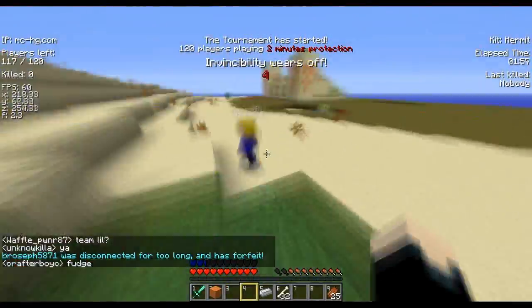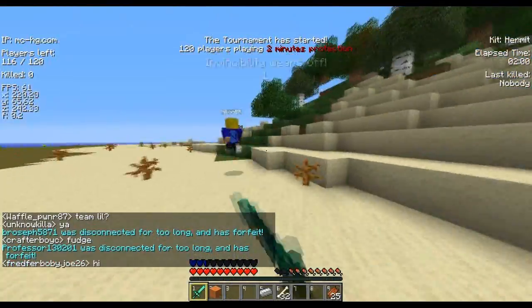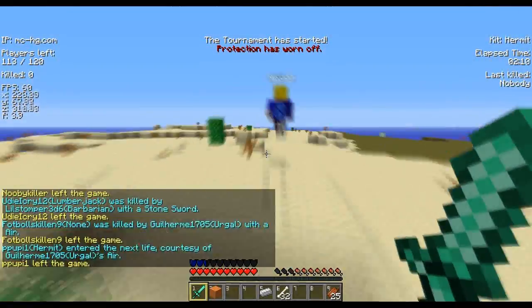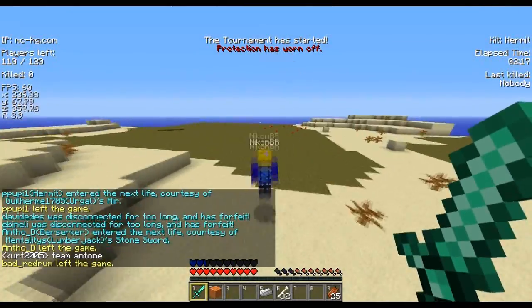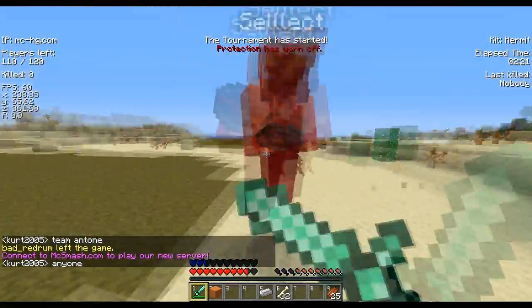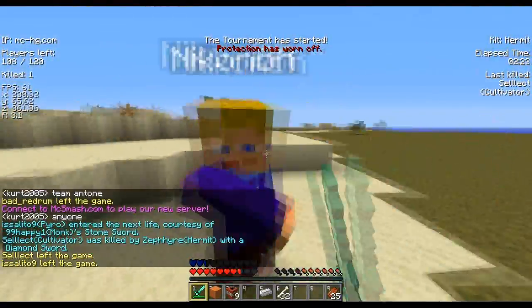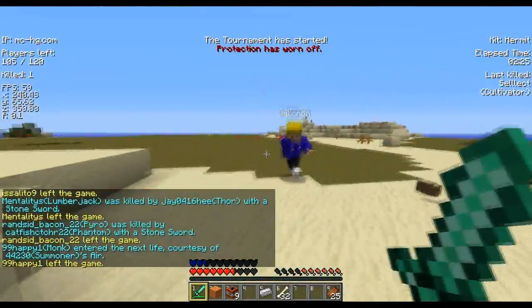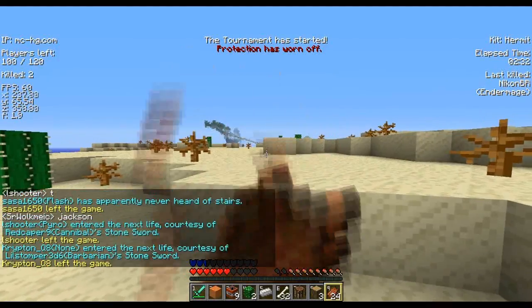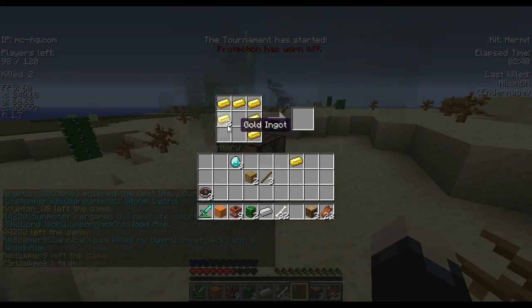I've made a crafting bench but that guy broke it and I'm pretty mad at him, so I'm going to kill him no matter what it takes. He turns around and hits me a couple times but with a diamond sword, you can't do anything unarmed against that — it's just impossible. He should have just kept running. Bad decisions.